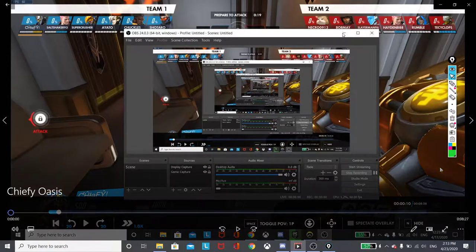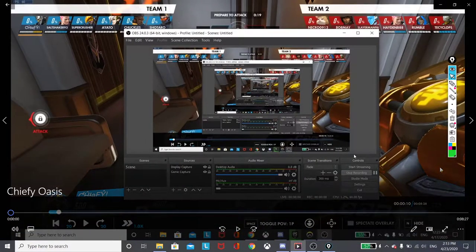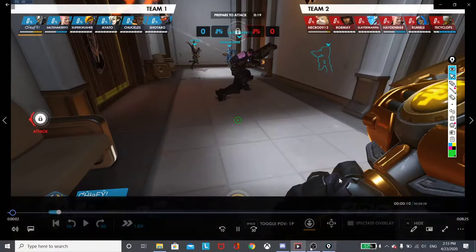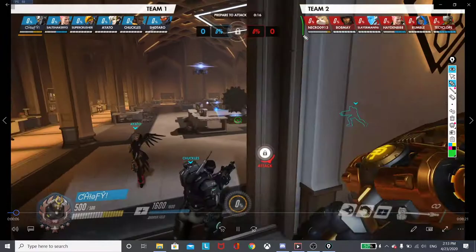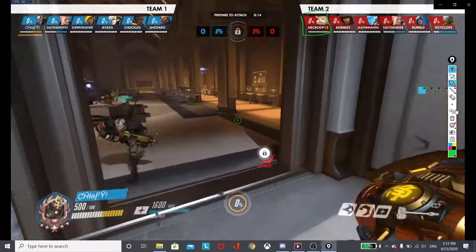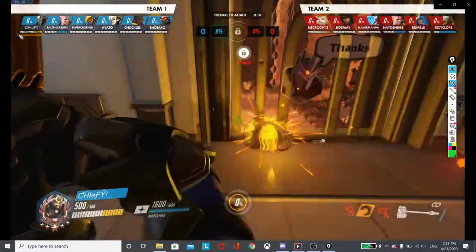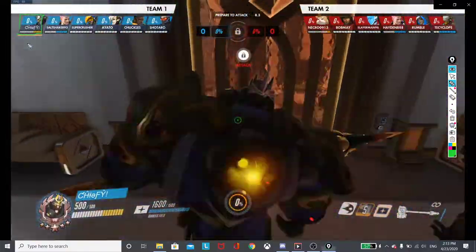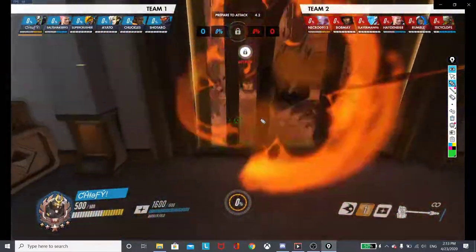We're going to do a review of Chiefie from our last scrim, the internal scrim. This is the first map, Oasis. If I refer to me or myself, I'm talking about Necrozier 9-1-3 on Team 2. Just something we're going to get in the habit of. We're watching Chiefie on Team 1 right now. He is our main tank player and he is Heroic's main tank starter.